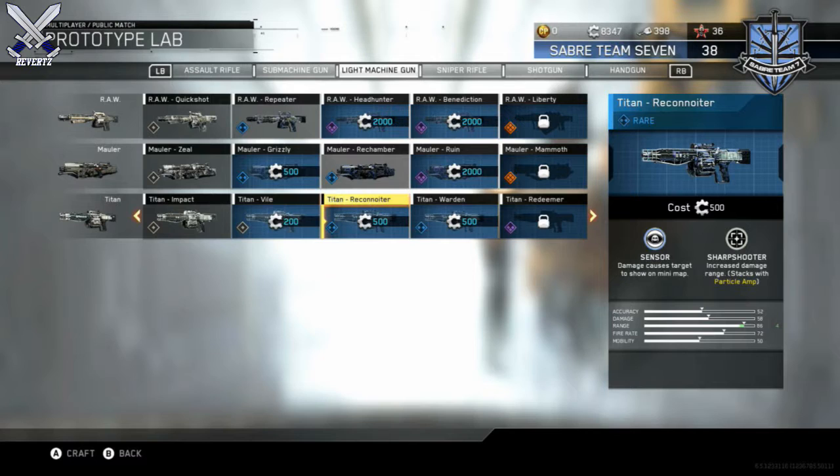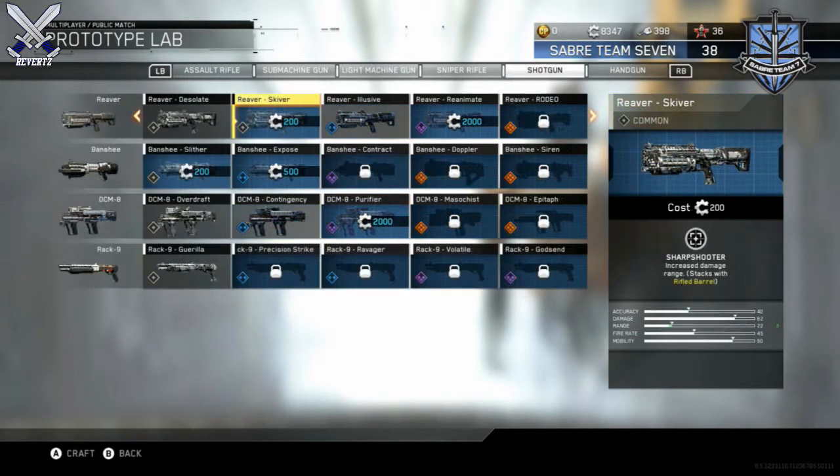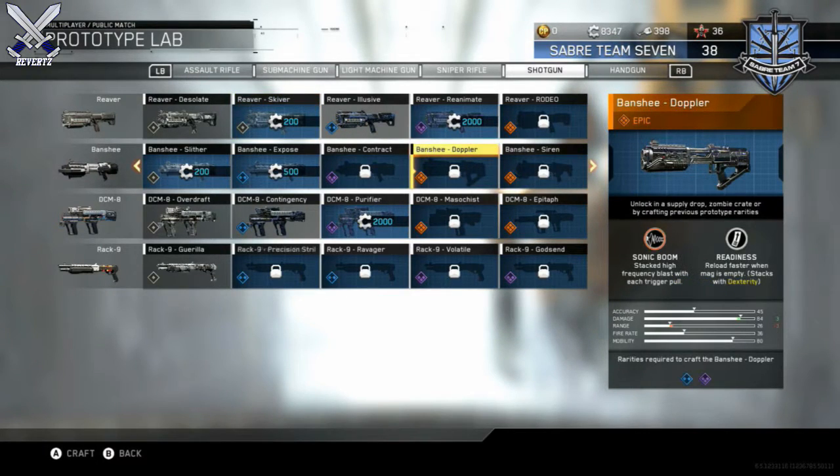Now we have another LMG called the Titan Recognitor. It comes with Sensor, where damage causes targets to show up on the minimap, and Sharpshooter, which increases damage range and stacks with Particle Amp.